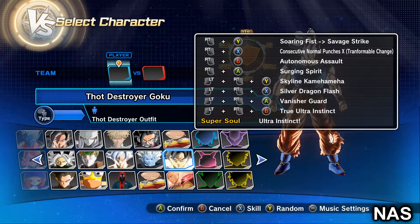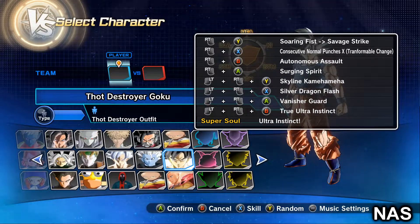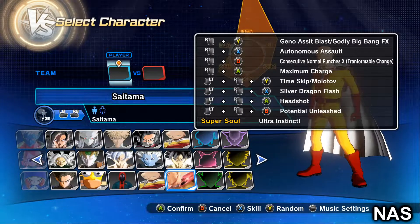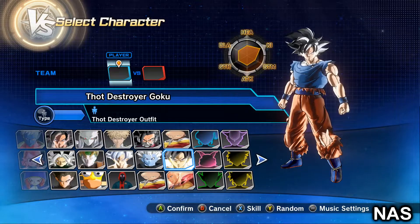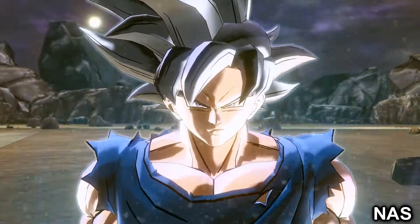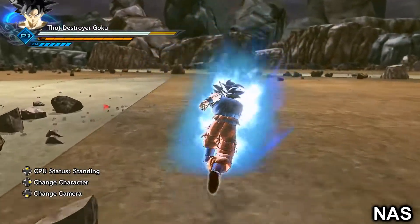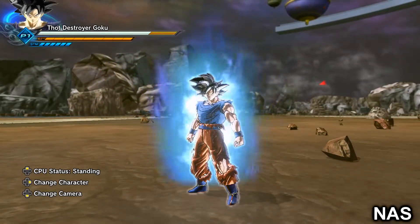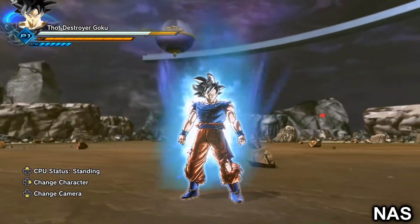We've got the Silver Dragon Flash, and a new move called Consecutive Normal Punches. We're also going to showcase it with Saitama on the Saitama mod as well, but we'll show Goku first. This is what the mod looks like — it's actually Project Awoken's Ultra Instinct Goku with a few moveset changes to go with the mod.